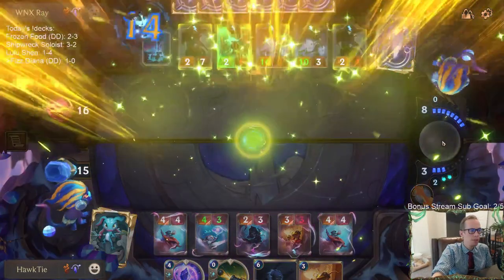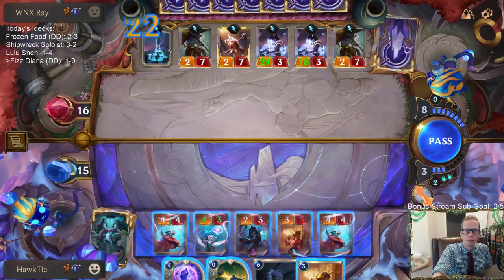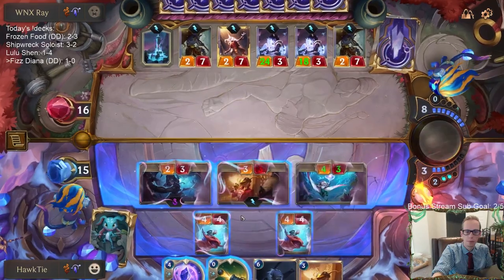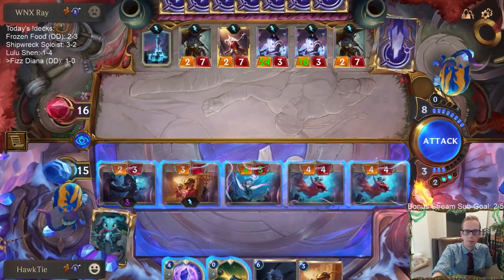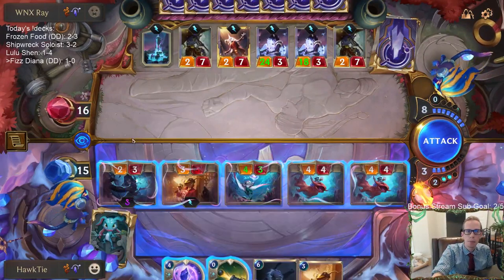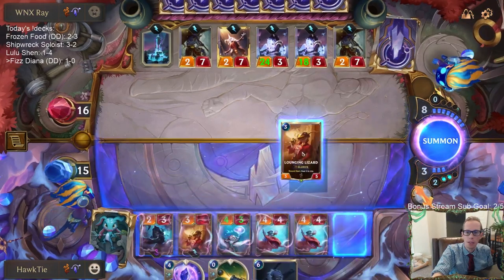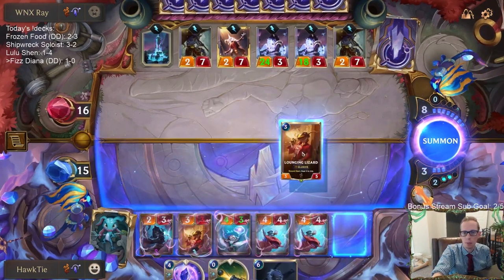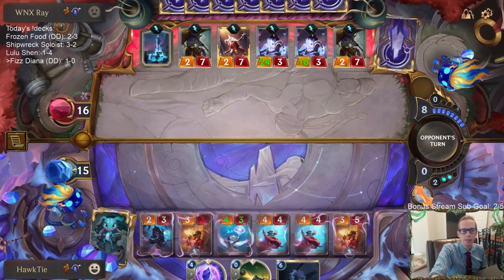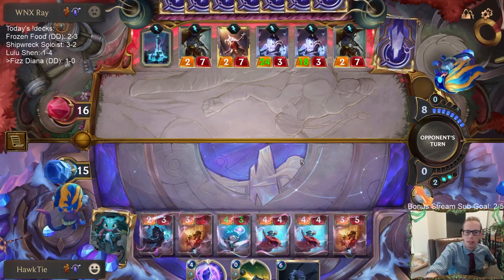I would say I'm a Demacia player, yeah. Do I want to keep Bastion available? Like what is Bastion stopping? Probably not much - it's probably better just to play Lounging Lizard, because Hush is probably their interaction and I can't stop Hush. It's probably better just to play another Lounging Lizard.